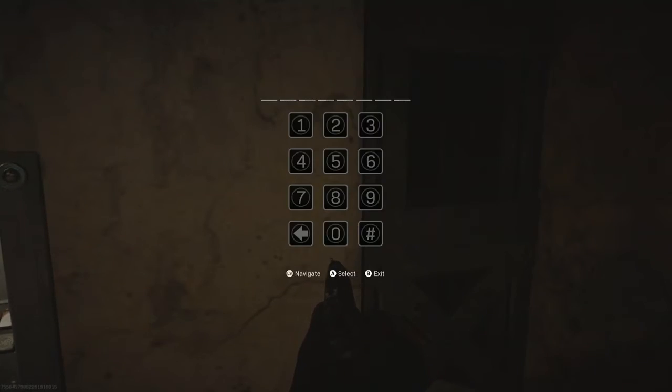I'll be sure to put the code in the description and it's going to be shown on screen right now. Basically there's two bunkers over at this location. It kind of looks like a World War 2 bunker ruin sort of.